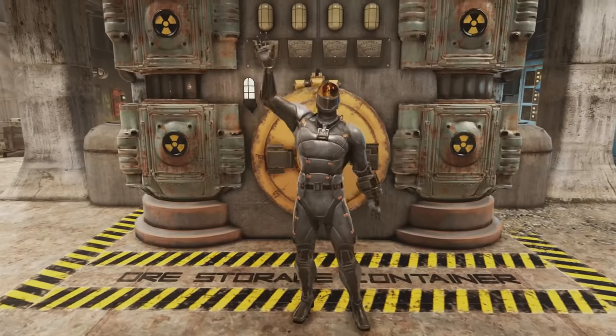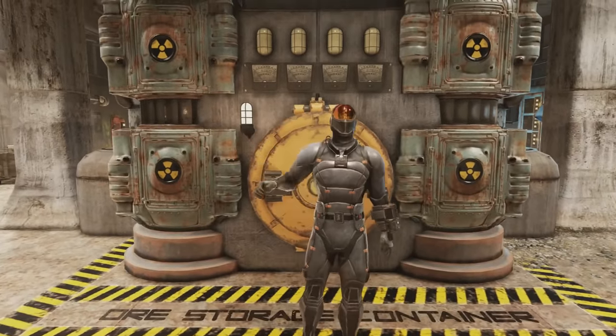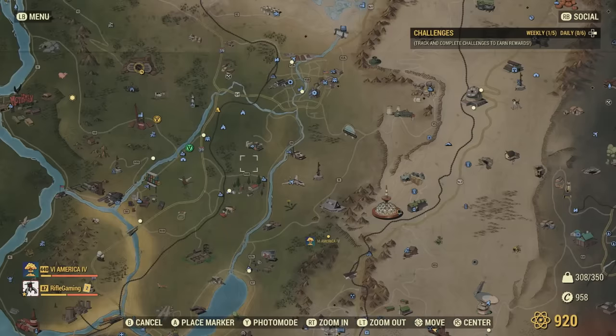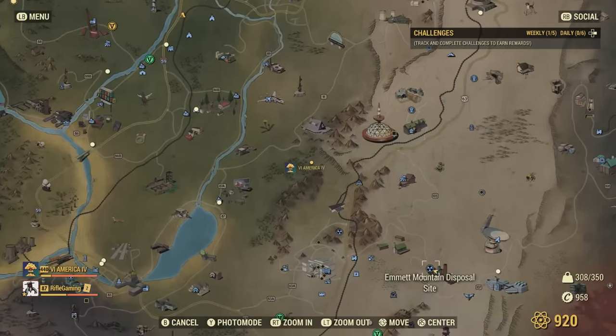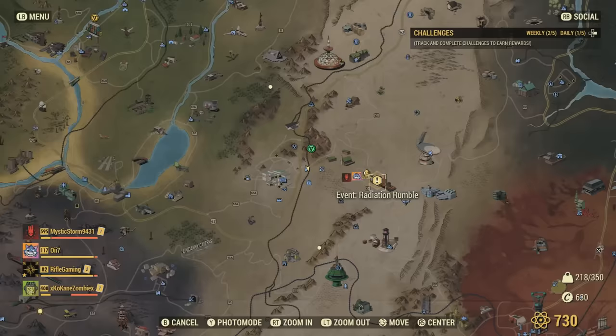What's going on everyone? Thanks for checking out this Fallout 76 nuking experiment. In this one we're going to be targeting the new event that pops up over at the M&M Mountain Disposal site that was added within Wastelanders called Radiation Rumble.